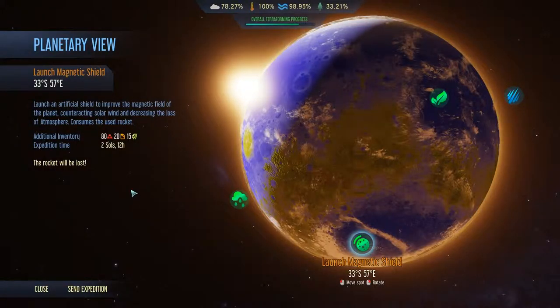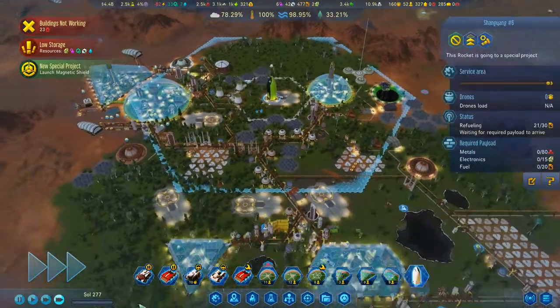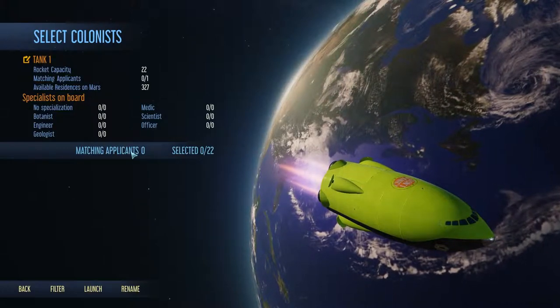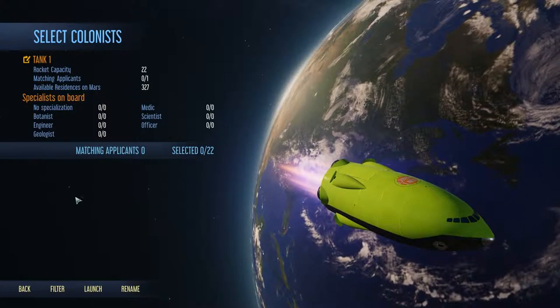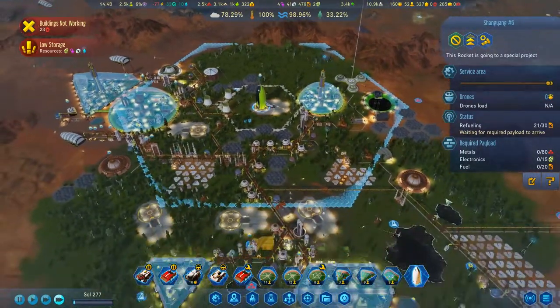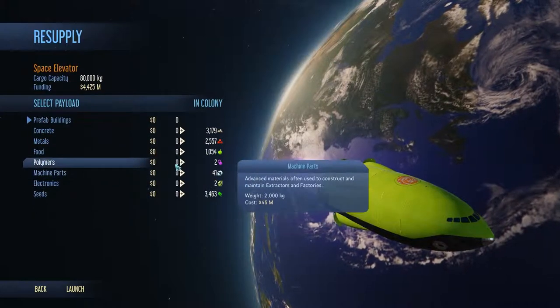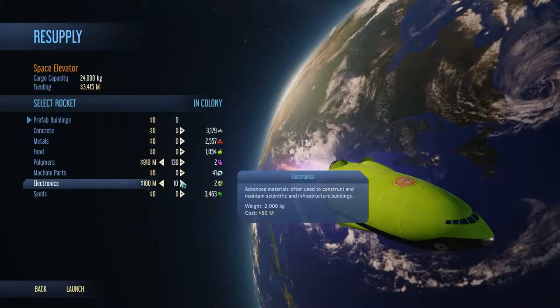New special project. We will lose the rocket — we can do that though, my rocket will be lost. That's okay, we're gonna bring in a passenger rocket. We have one applicant who wants to join us — yeah, we lost a ton of people there. That's one of the problems. What I will do is definitely send over a ton of polymer and a ton of electronics.